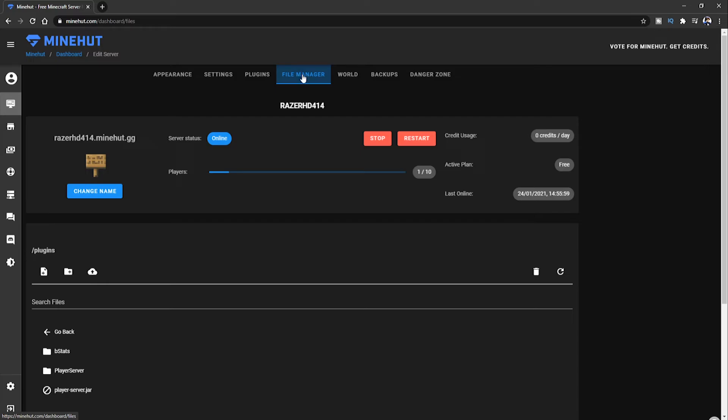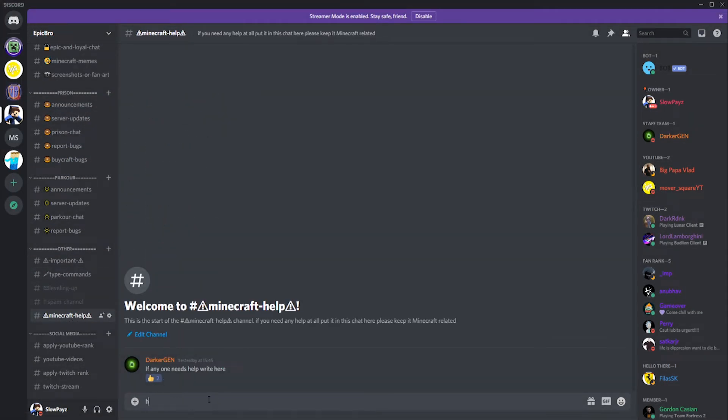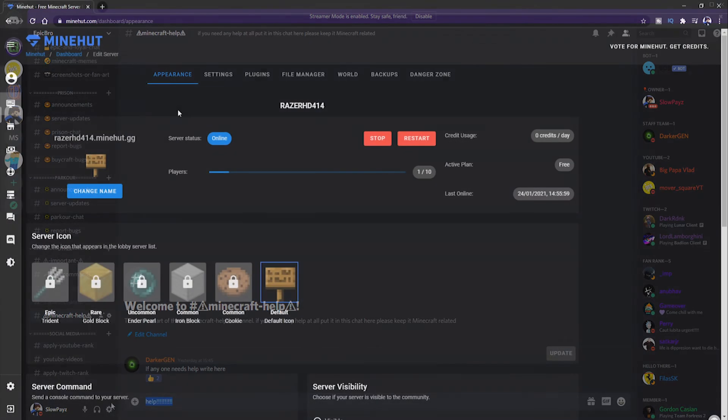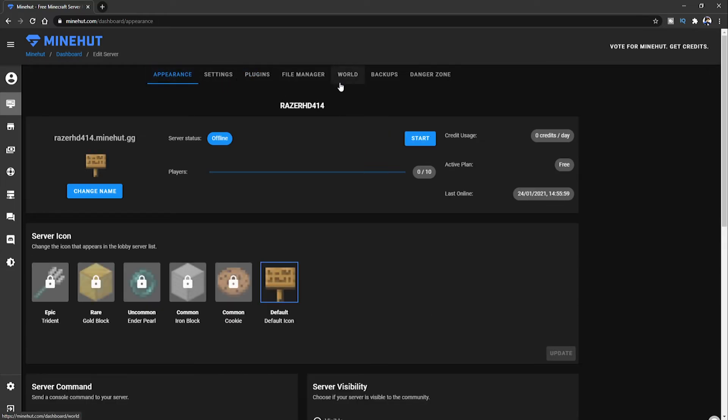If you need more help, join my Discord server — I've got a help section there and you'll get help from me and my staff team. Sadly, you cannot upload mods to this — it's just for plugins, no mods are available for this server hosting. Also for cracked users, I'm very sorry but this server does not support cracked Minecraft. Minehut is for premium Minecraft only.